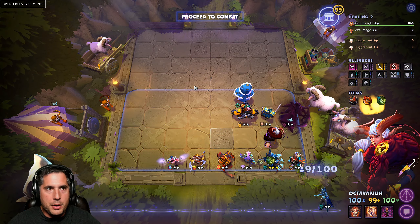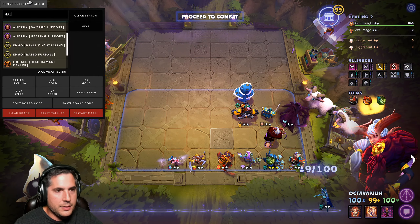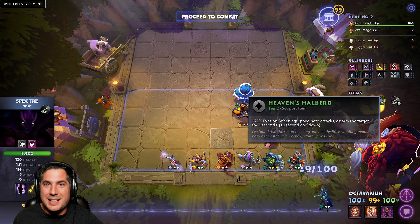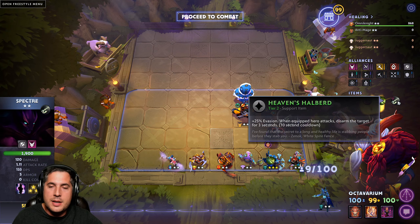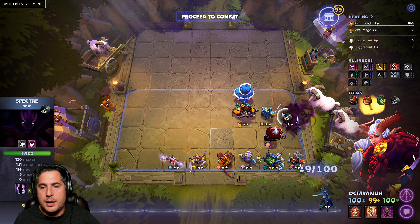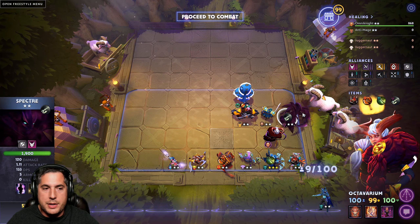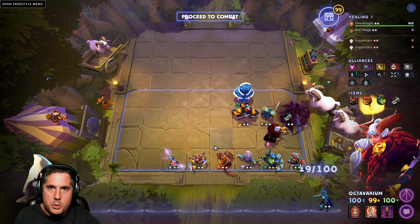I've actually had some success running Heaven's Halberd on Spectre in the early parts of the game — it gives her added survivability to help her get a second Spectral Dagger cast, which is a significant DPS boost for those few seconds. If you're against Shamans, give her Maelstrom and watch her melt the entire Shaman team with lightning. Stonehall Pike is also great for Spectre since she tends to rack up a lot of kills.